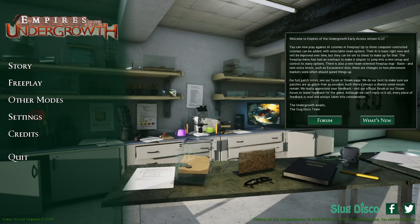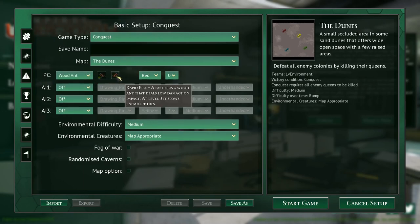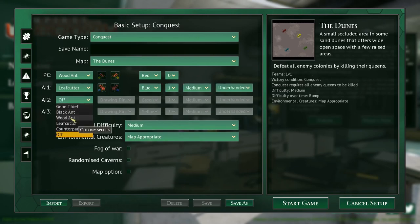I feel like going old school with the wood ants. We'll use the rapid fire — we usually use the mortar, which is part of the gene thief colony from single player, but let's go with the rapid fire ones. They're not as good as the mortars but still pretty badass, and we'll go with a bit of a mix.